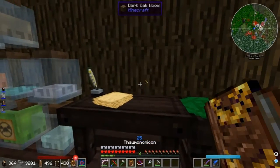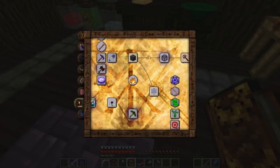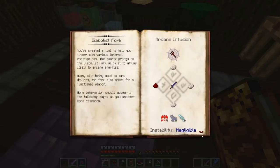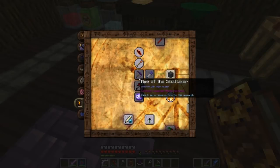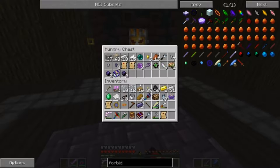Forbidden Magic doesn't have many things in it, but it does have some cool things. Now that I have Infusion unlocked, I'm able to get a couple things, like a Diabolous Fork — a tool to help you tinker with various Infernal Contraptions. The Quartz Prongs allow it to tune itself to Arcane Energy, and it also makes for a functional weapon. And then there's the Wrath Cage, but I need a bunch of Wrath Shards. We also got the Axe of the Skulltaker.